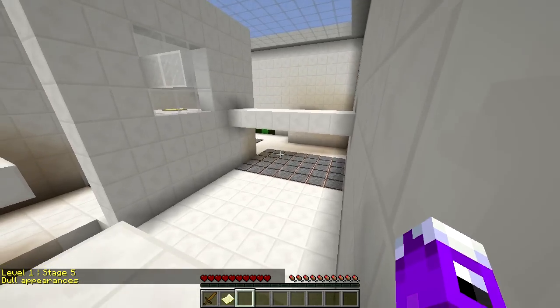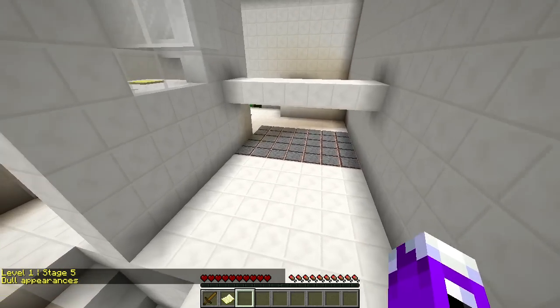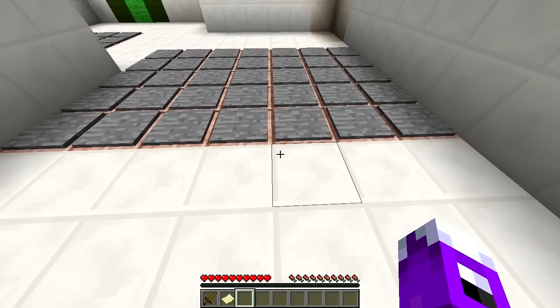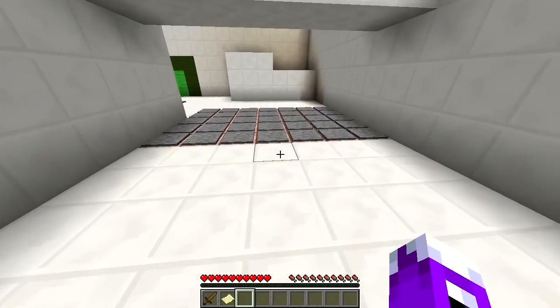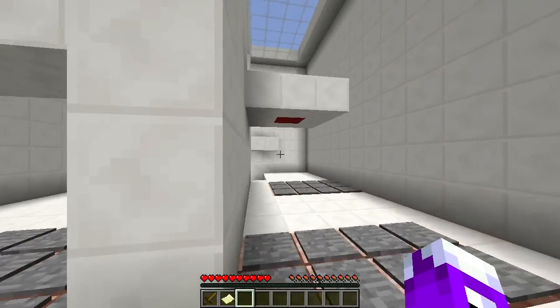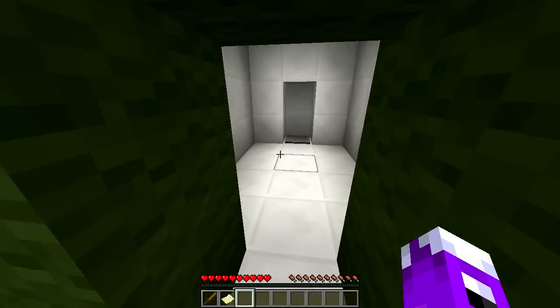Dull appearances. So we don't have a jump boost. Dull appearances. Are those still command blocks? I don't think those are command blocks. Dull spikes? Yes, I'm right. Dull, dull, dull — let's go.